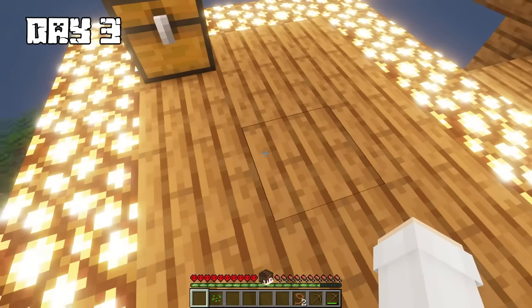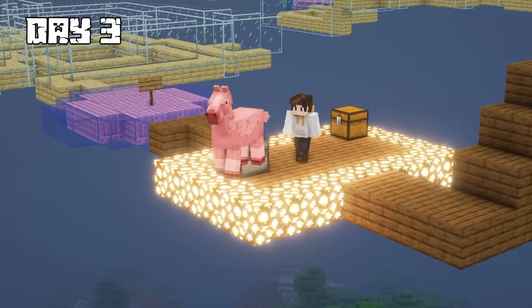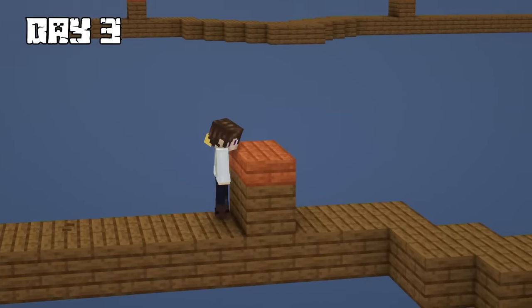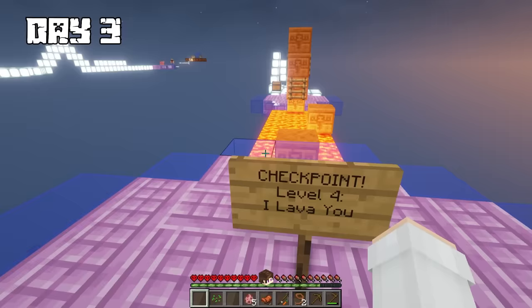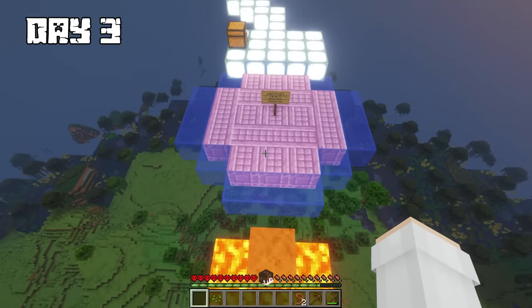I then made it to a horse race section and found a chest filled with several goods. I figured I was better off on my feet, but as I went through the course I realized I did need a horse to get through — so I used my wooden planks to cheat the system. Once I made it to level four, it was a mini lava obstacle course that I finished pretty quickly.